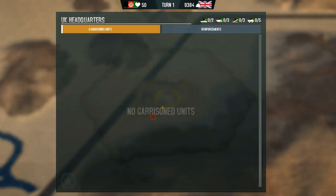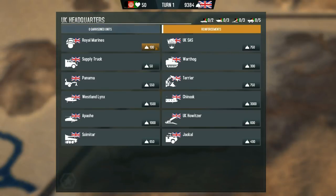We're going to get our first group of Royal Marines, so let's go ahead and pick them up. We've also got SAS units — for those of you that don't know, those are British Black Berets, essentially British Special Forces units. We've also got a Westland Lynx here, and this has to be some sort of transport. I think the Warthog is what moves us around. So let's go ahead and get a Warthog.